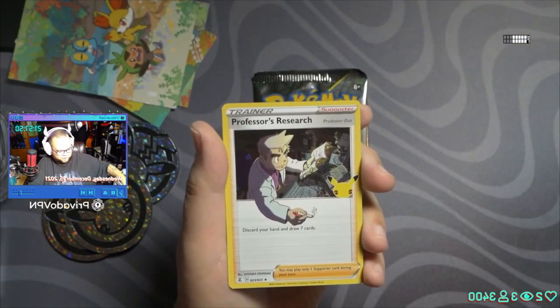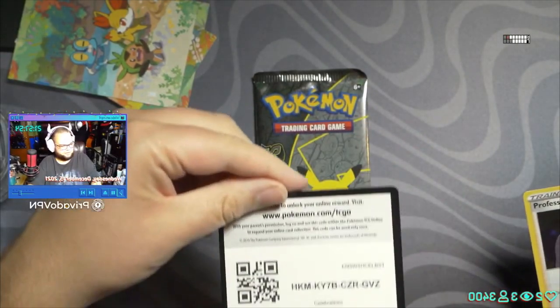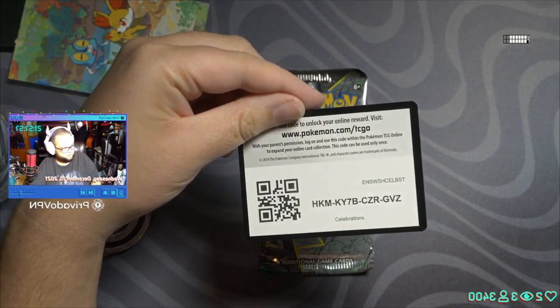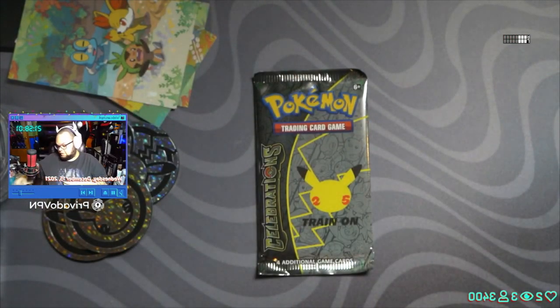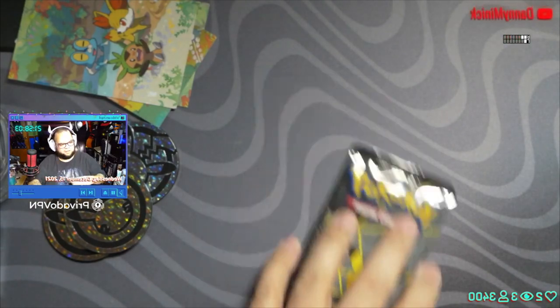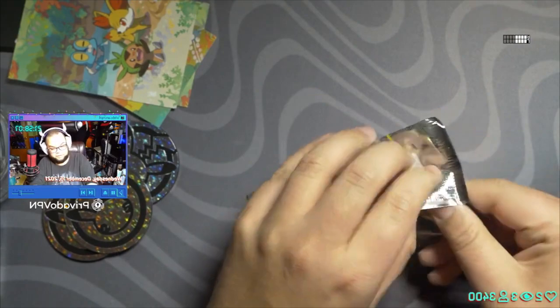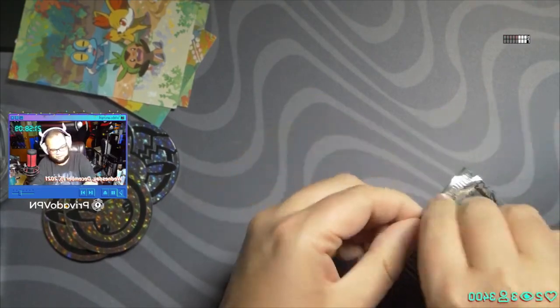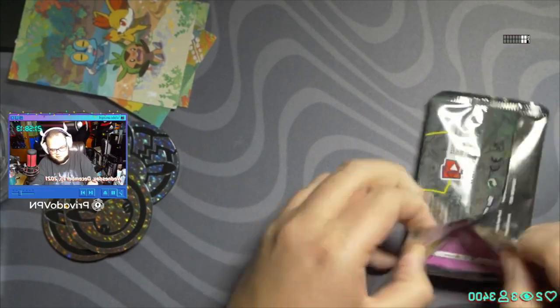Professor's Research — and here's the code card for those watching live and playing the game, enjoy! Very nice — that's another hit! I do need the Charizard; I have Blastoise, I have two Blastoise and now two Venusaur. I just need one Charizard — will I ever see a Charizard? Hard to say, but you just never know.